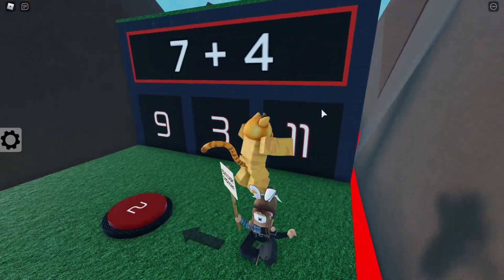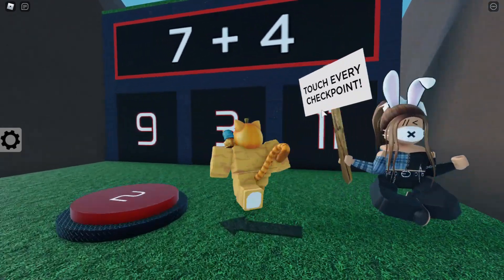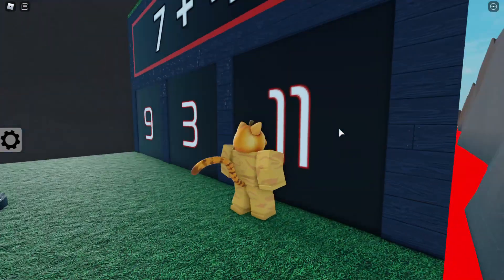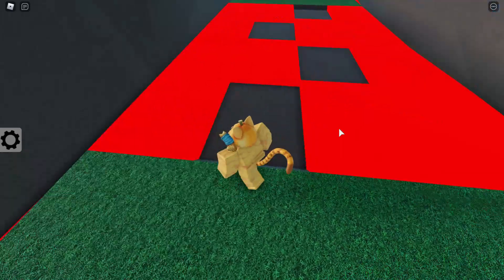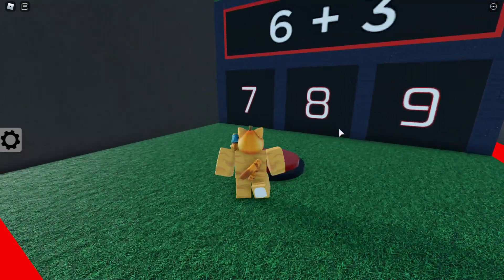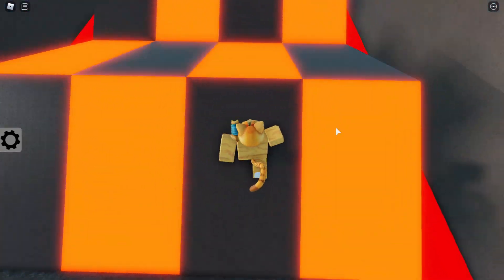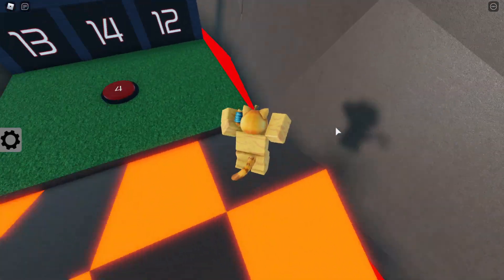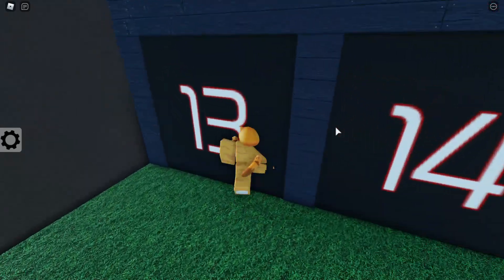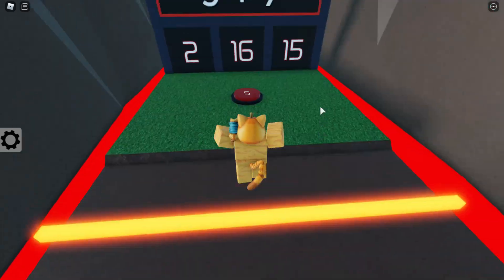Touch every checkpoint. Why is this woman floating? She is, like, elevated. That didn't make sense. She is obviously elevated by, like, a few studs. This is really easy so far, but this is the addition level, so once we get onto the subtraction, we're in for a treat. I'm not really sure why they decided this was a good idea, but I'm playing it and it was on my recommended. This is a test on my IQ level. Got some lava jumps.